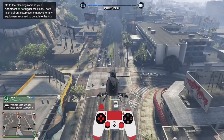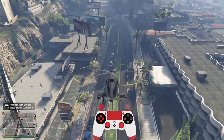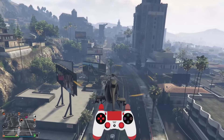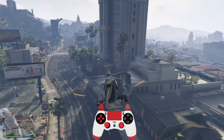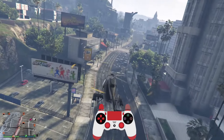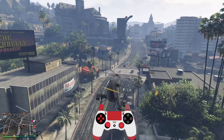Now, if you wanna go down, you gotta press — I think it's L1, the left trigger. Practice on that. Press right trigger and left trigger. Right. Left.